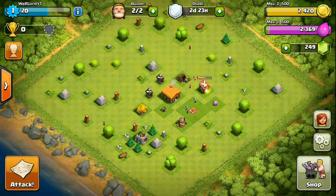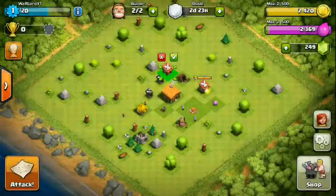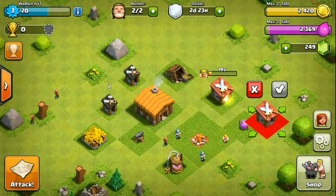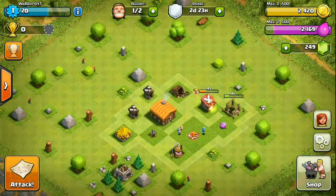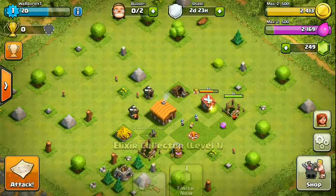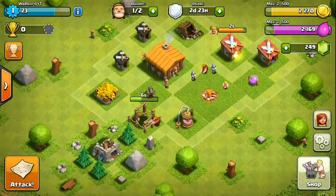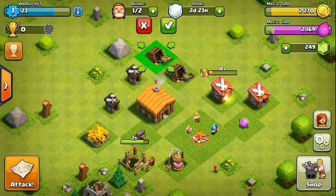Let's build some more things. First, let's build another barracks — barracks make troops, and the more barracks you have, the faster and the more troops you can train. Then let's build some elixir collectors and gold mines. Elixir collectors generate elixir and gold mines generate gold, so both are really useful. Let's build the gold mine.